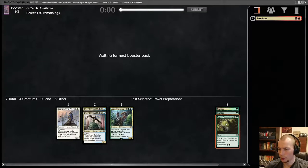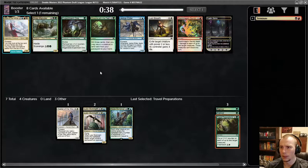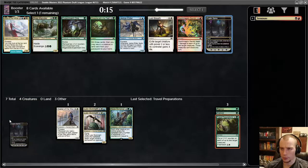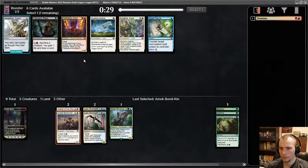Travel Preparations works with heroic — it does target, yes — and we kind of have started down that heroic path. This is a tough pick because Cryptic Spires I need for mana, but Experiment One and Jeskai Elder are both quite good here. The Rancor interaction is kind of gross. I have to take the Spires to fix my mana, though I would like the Experiment One or Jeskai Elder — I think they'd both be good. I'll take the Bondkin; it's not the most exciting but it's an early creature.